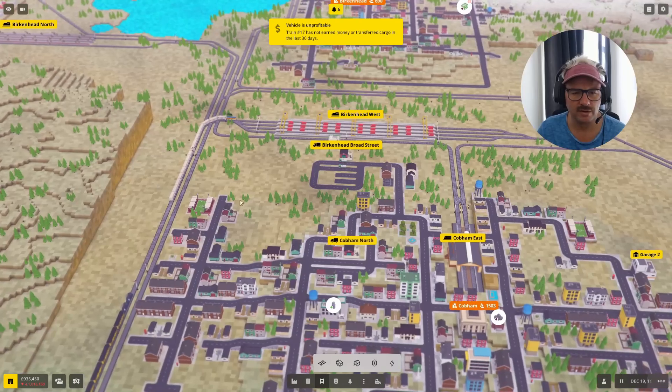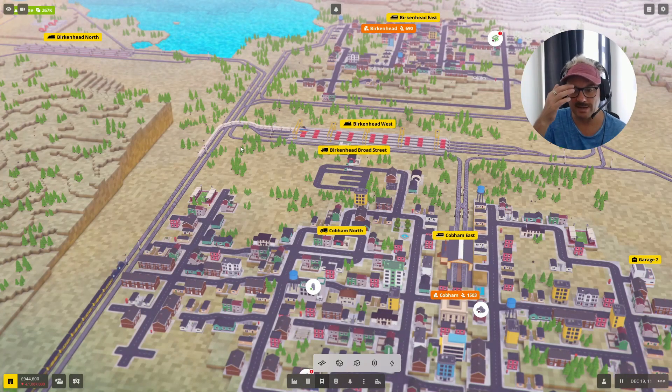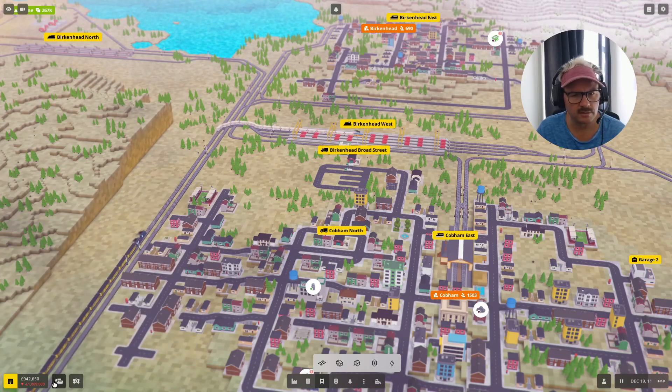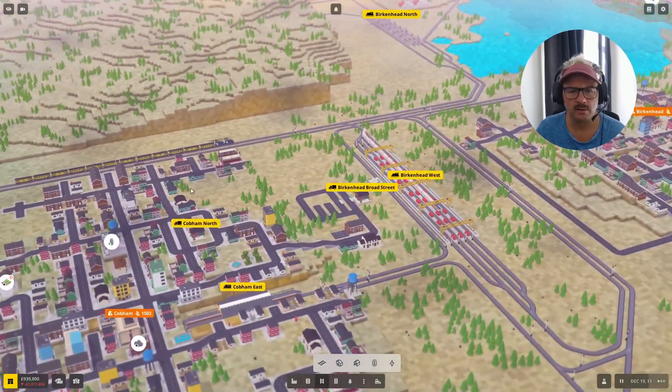I want to look at copper bar production next and get that going — I think we need to get that ramped up. So we'll get a full set of eight of those. How are we going? No loan, 900,000 — quite nice. 26 million value. It's all doing pretty well.